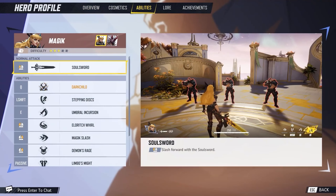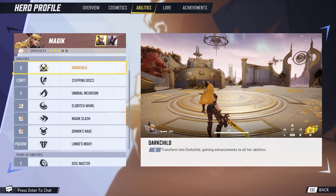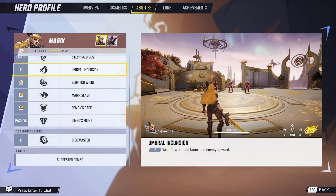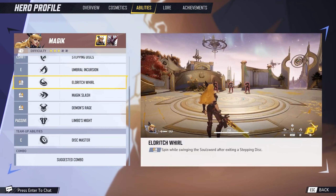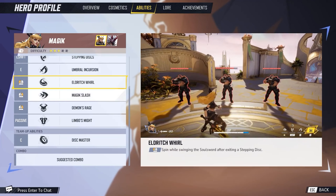Magik has a Soul Sword and two forms. She can slash forward with the Soul Sword as a basic attack. Dark Child allows Magik to transform, gaining enhancements to all her abilities — a monstrous powered-up form similar to Hulk. Her Stepping Discs let her jump-teleport a short distance in the direction of movement, basically like an invincible dash. Umbral Incursion dashes forward and launches an enemy upward. Her Eldritch Whirl spins while swinging the Soul Sword after exiting a Stepping Disc, giving a wide-range attack that can damage multiple foes.